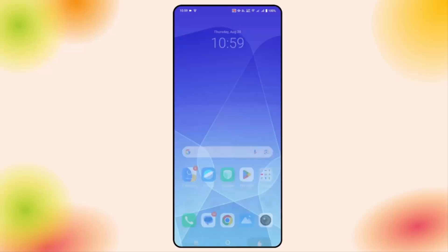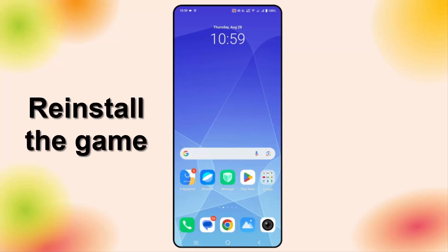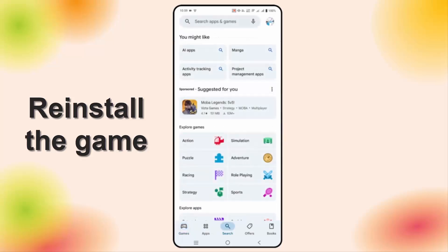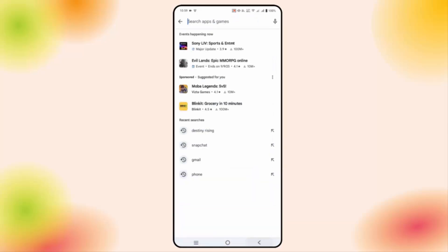If not, the final solution is to reinstall the game. Go to the Google Play Store, search for the game, click on Uninstall, and then restart your device. Once your device restarts, go to the Google Play Store again, install the game, and try to launch it to check if the issue is resolved.